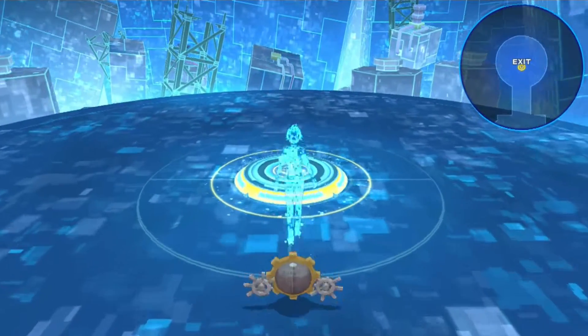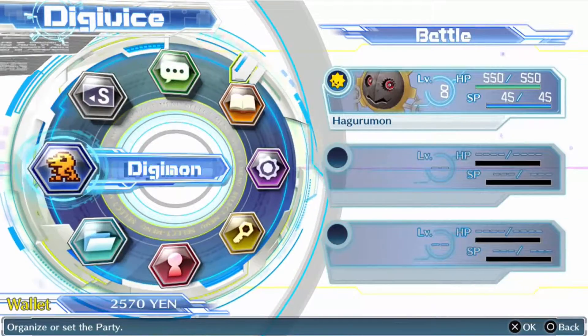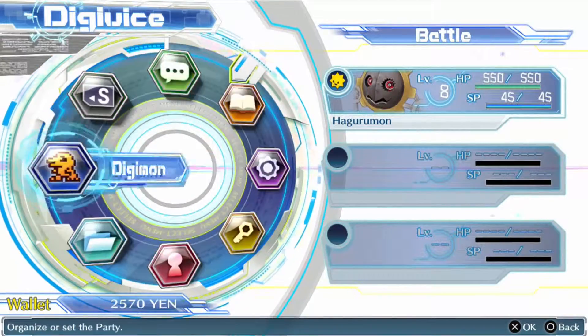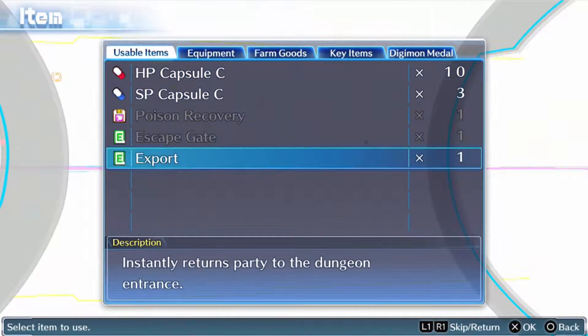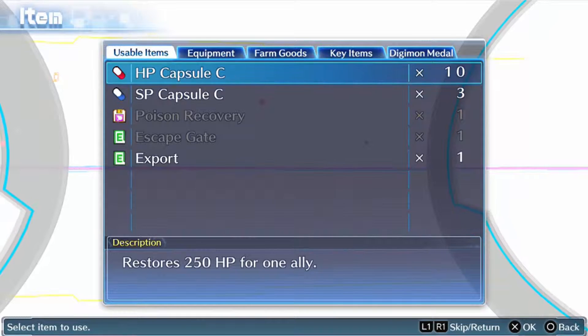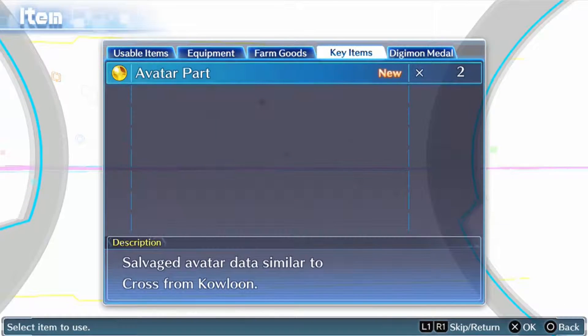Got another Avatar part. How many of these parts do I need, anyway? Is that very specific? Equipment. How do I go to the next page? Oh, here we go. Avatar part.